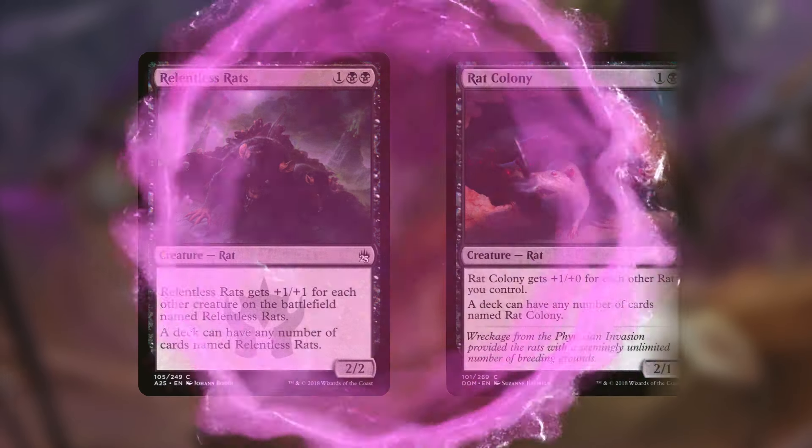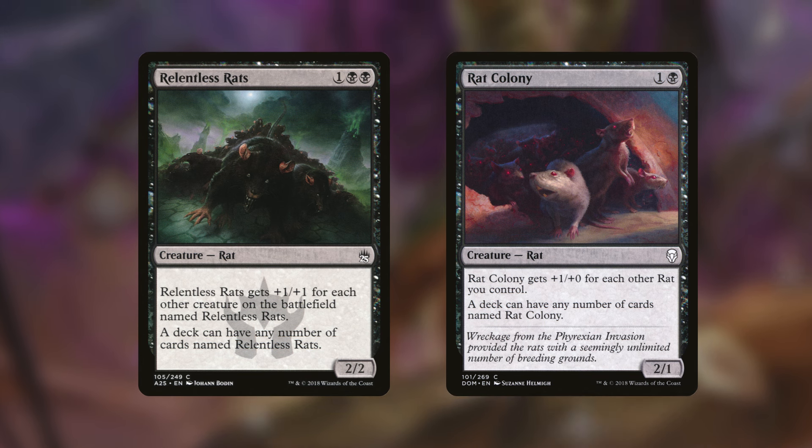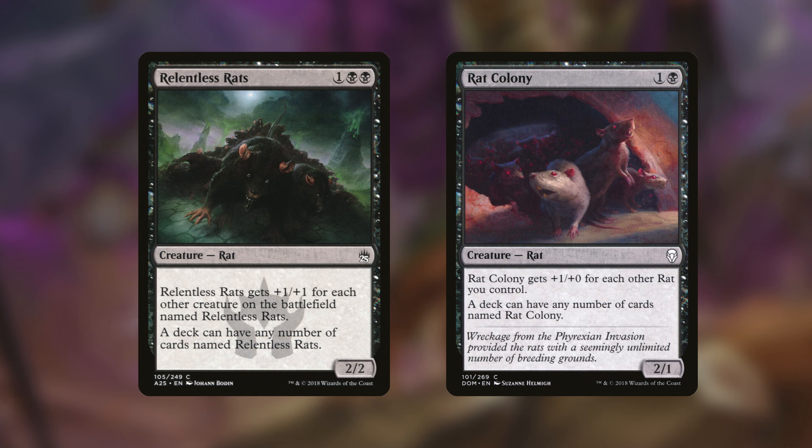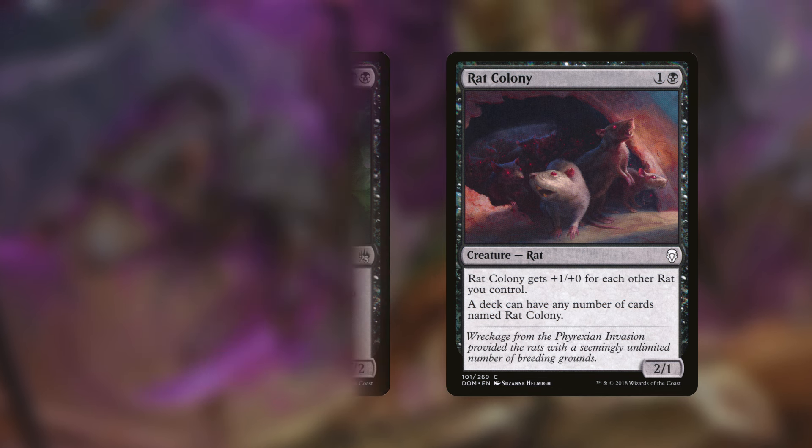What really drives our commander is rats to make those snail tokens. The obvious big choices are Relentless Rats and Rat Colony — each has that ability where you can have any number of copies in your deck, not limited to one like in Commander. If I had to pick one, I'd prefer Rat Colony, mainly because it's cheaper and gets +1/+1 for each rat you control. Relentless Rats only gets buffed by other Relentless Rats, not any other rats.